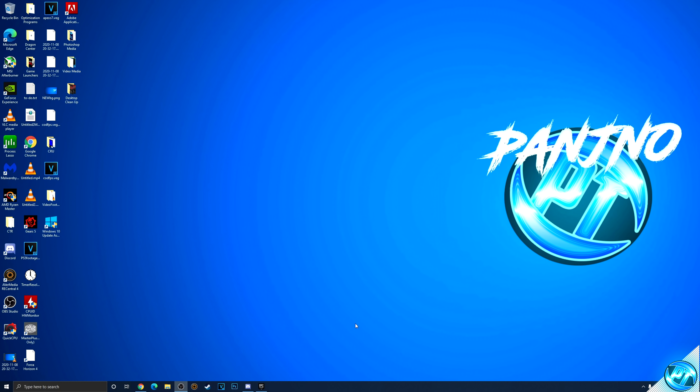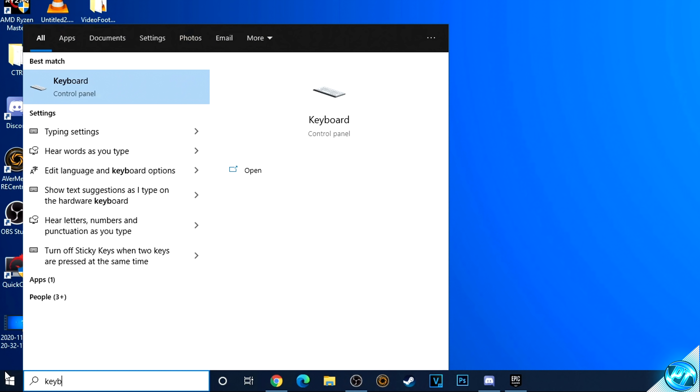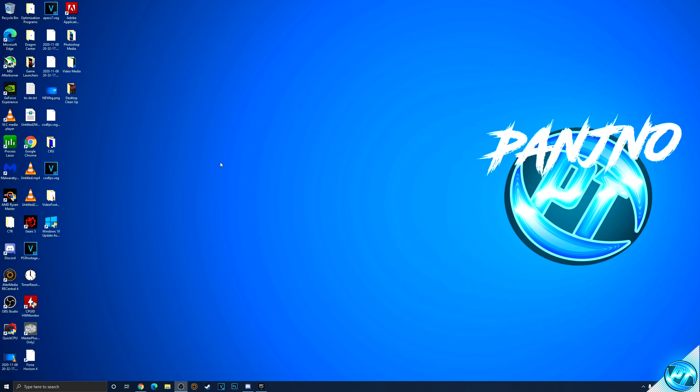Now jumping straight into the optimizations, navigate to the bottom left hand side, click on Windows and type in 'keyboard'. Go inside the keyboard tab. Once this opens up, go to the character repeat screen — make sure the repeat delay is set to short and repeat rate is set all the way to fast. Once that's done, press apply and press OK. This will allow Windows to detect multiple inputs of the same button much faster and more efficiently.